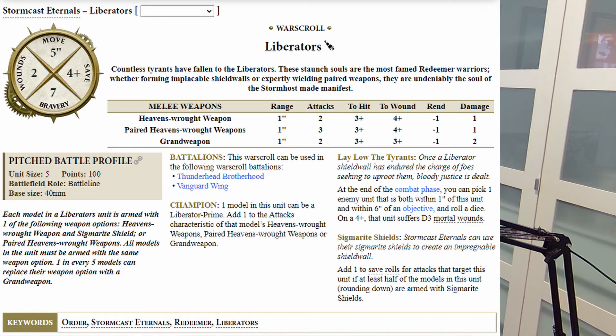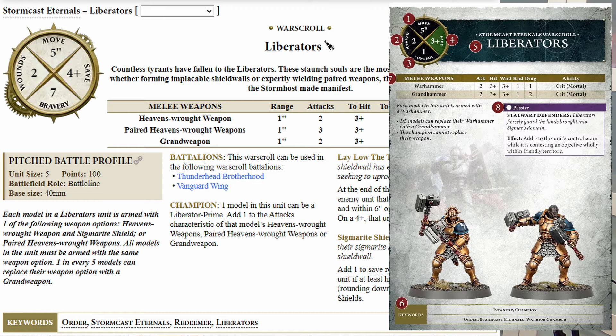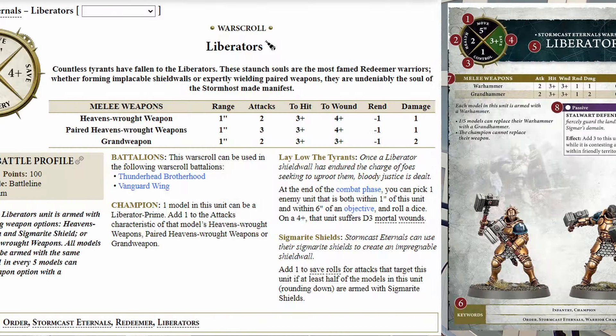We can also look at the old Liberator War Scroll and compare it to the new one. We still have two wounds and five-inch move on the new scroll. However, the new scroll has a three-plus save rather than a four-plus. It doesn't mess around with whether you build them with shields or not, because you can't in this new version — you just get a three-up save. The new War Scroll doesn't get three attacks anymore, but it has an improved to-wound score on its default warhammer weapon compared to the old one.